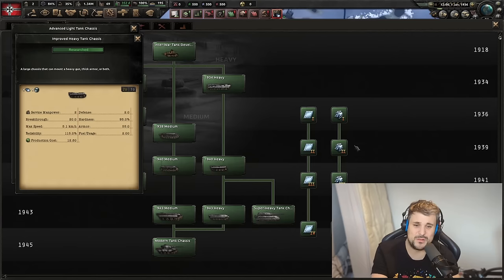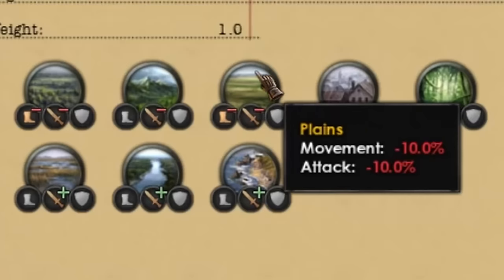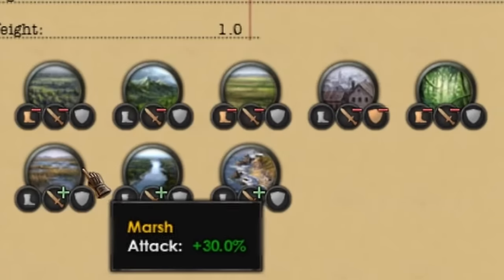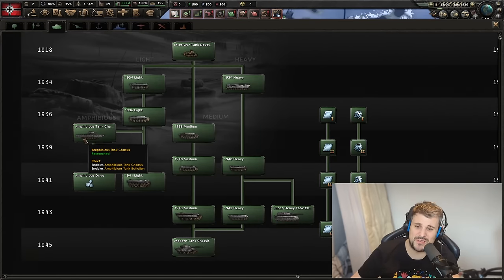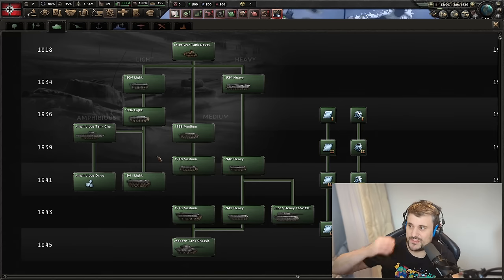There's also the amphibious tank variant, which is a bit unique. They have an attack penalty in plains but get bonuses for rivers, marshes, and amphibious landings. Their stats are very similar to a light tank — essentially they're an expensive light tank that can perform amphibious invasions, doing what regular light tanks can't.